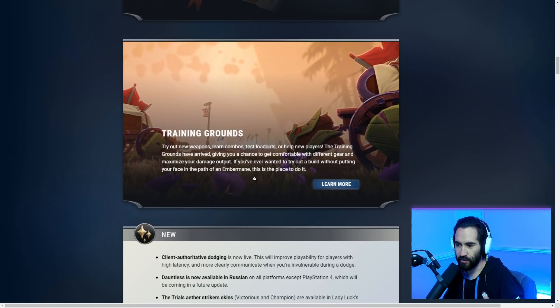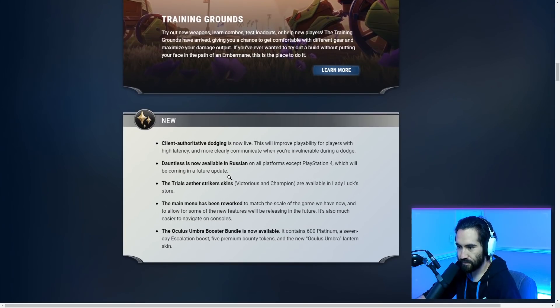You can queue up for hunts in the training grounds and queue up for the training grounds themselves in Ram's Gate. Try out new weapons, learn combos, test loadouts, and help new players — the training grounds have arrived. If you've ever wanted to try out a build without putting your face in the path of an ember mane, this is the place to do it.